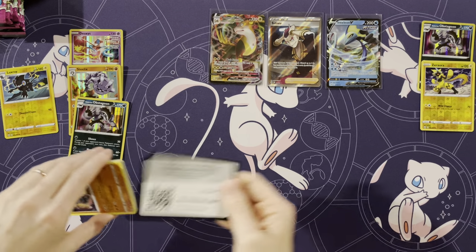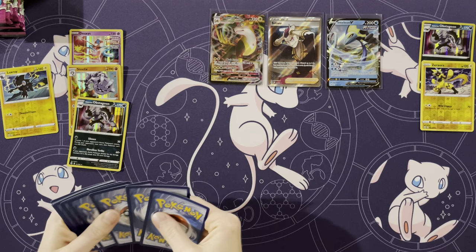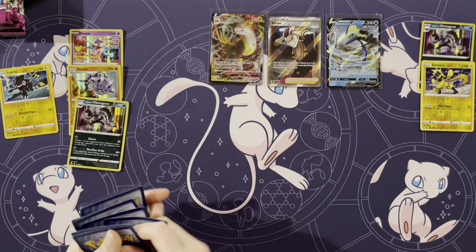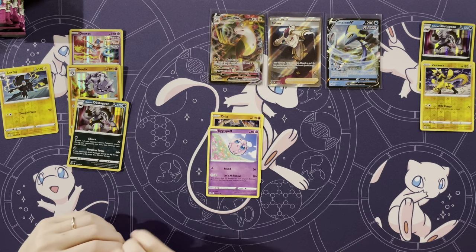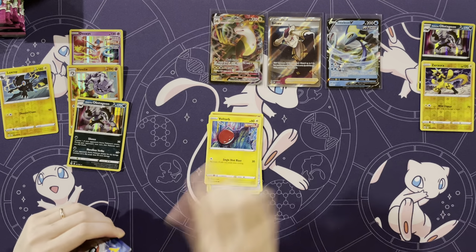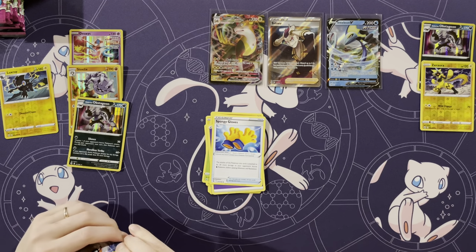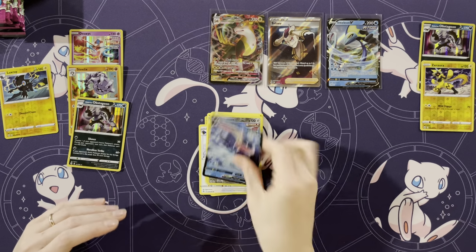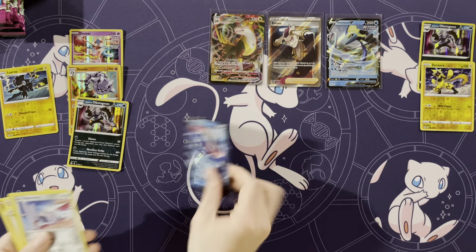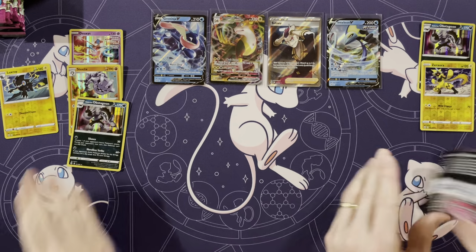I'm not feeling like there's any secret rares in this box. We've gotten boxes that have had anywhere between zero and two. Next pack: Onix, Jigglypuff, Durant, Voltorb, Pansage, Energy, Spongy Gloves, Corvisquire, Sandslash, Skarmory — Greninja! I'm gonna get a Greninja. Very basic Greninja over there.